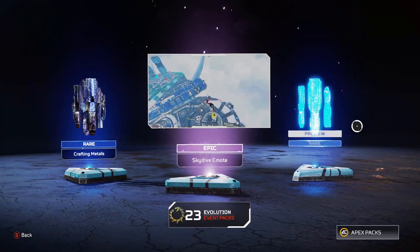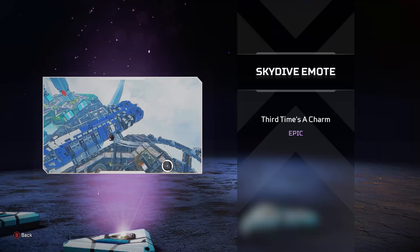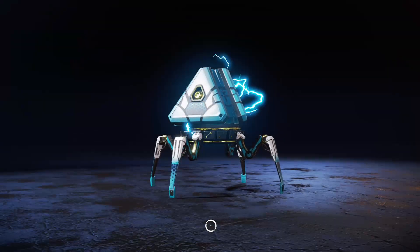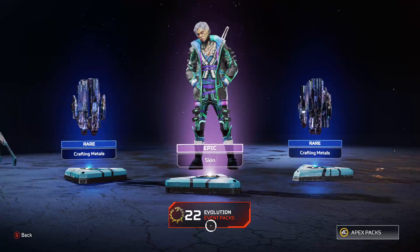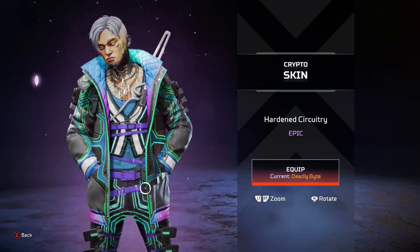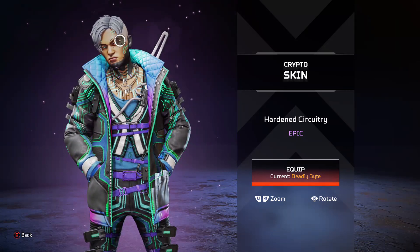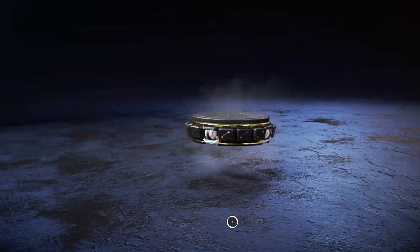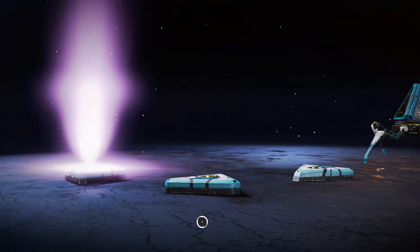We got a purple! A skydive emote - this one's actually looking pretty hot. I like the skydive emote for Revenant - it tears through Crypto's drone with his little fans. Another purple - Crypto skin. This is pretty cool for a purple, he's got a different eye color and different colors on his veins that look like a motherboard. Yeah, it's nice - solid skin.